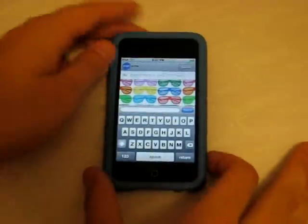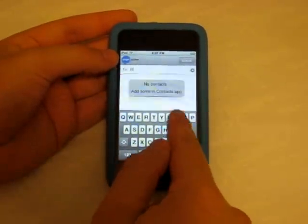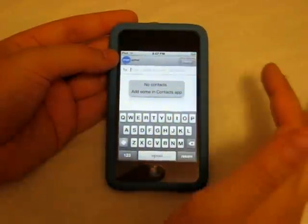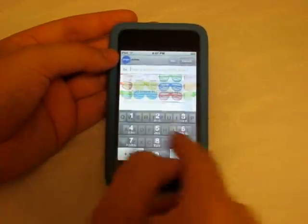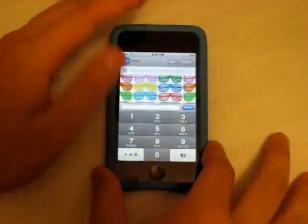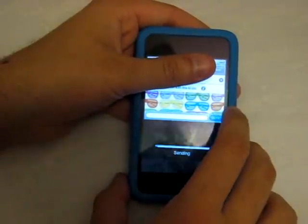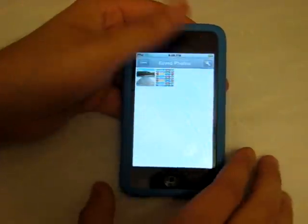You can send a photo to a contact already stored on your device by typing a name, or you can tap the keypad at the bottom to enter a mobile phone number directly. I'm going to cover up my number so you can't see it. I'll send it now — and it sends pretty quickly, as you can see. There we go, it's sent.